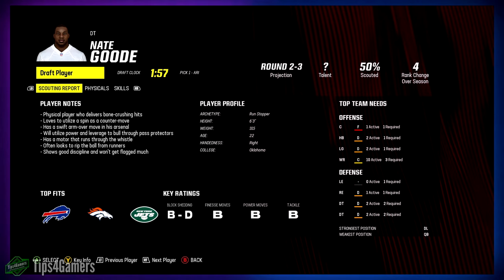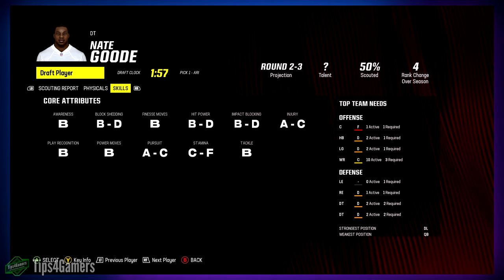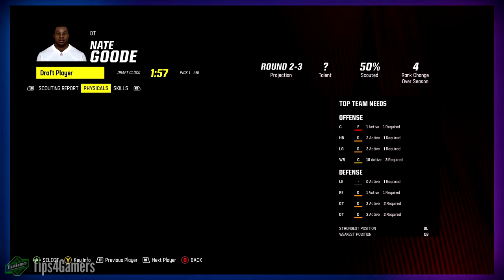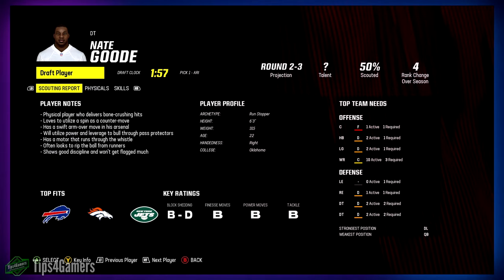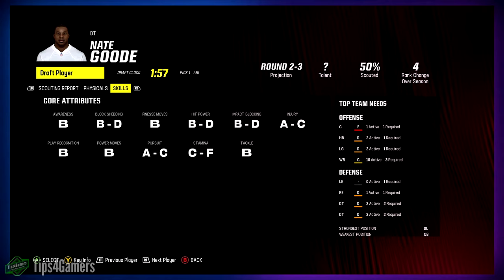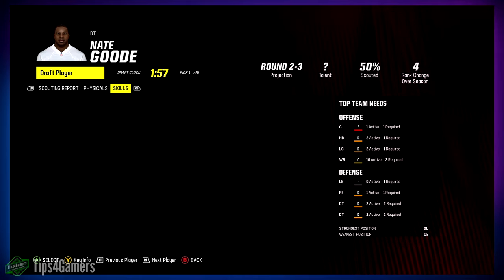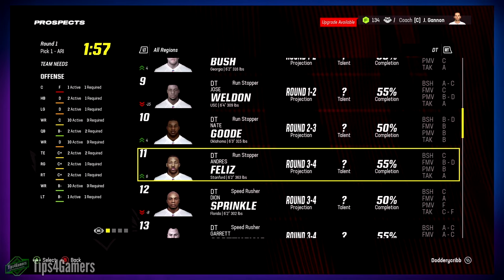Nate Good out of Oklahoma — decent, not great. Pretty solid across the board. Power moves B, finesse moves also B — this guy's a hybrid. If his speed were better, he'd be a dog. If strength was good and speed was good too, good night, this guy would be your boy. I'd take a chance on him — it depends, though, because some of those other guys are still more appealing.